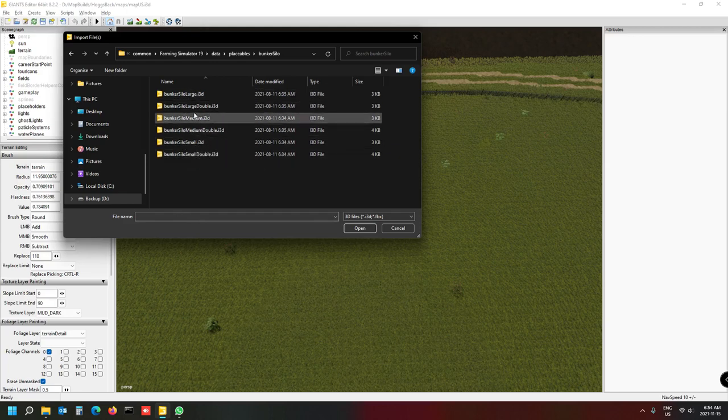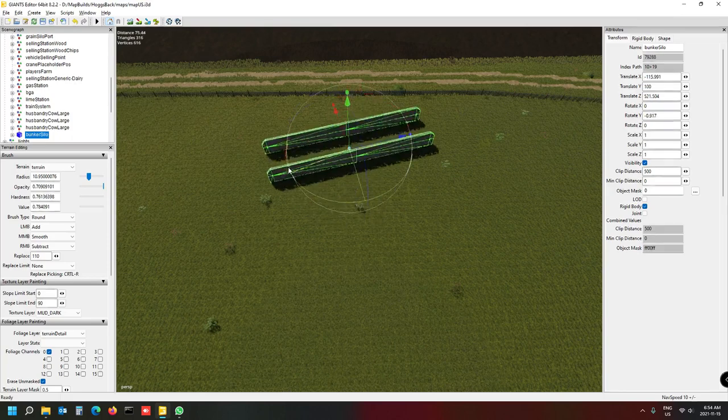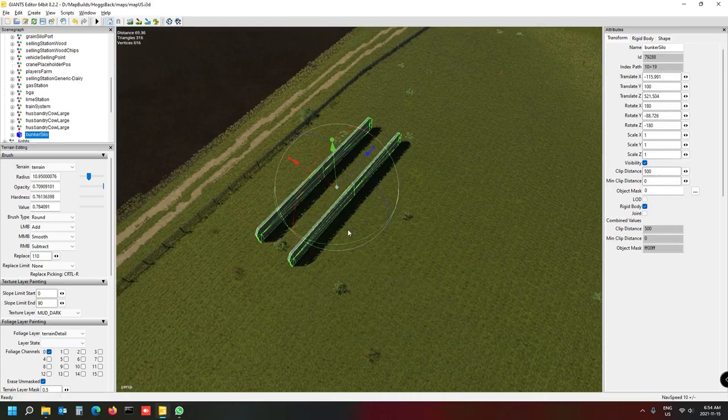You can choose any one - Bunker Silo Large, there's a double. Let's work with the medium - I'll put the medium down. Double click on the medium and it will drop into your map. Select it, press Ctrl+X, and place it in your Placeholders folder - that's the place where it needs to reside. Then Ctrl+B and just drop it on your map.